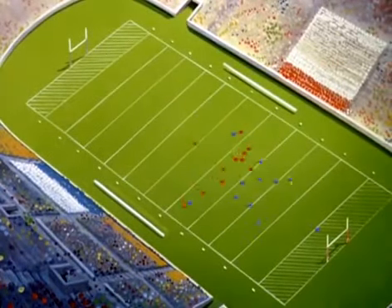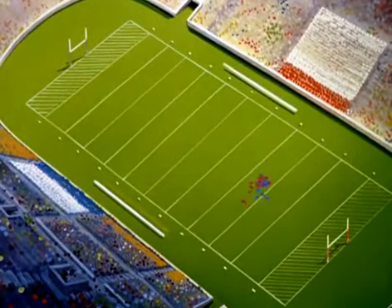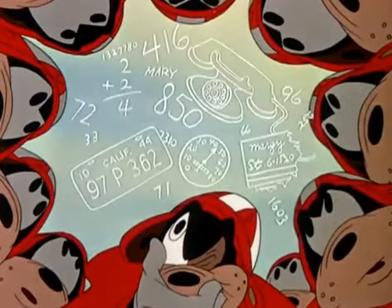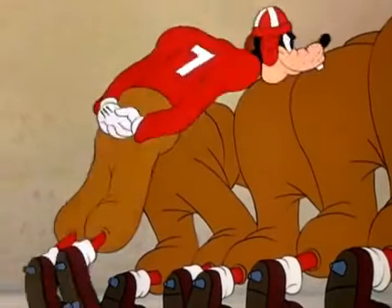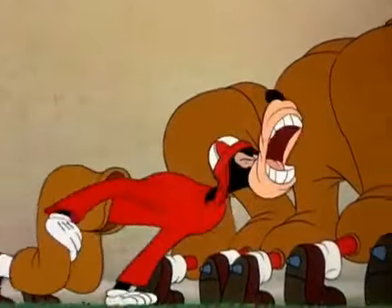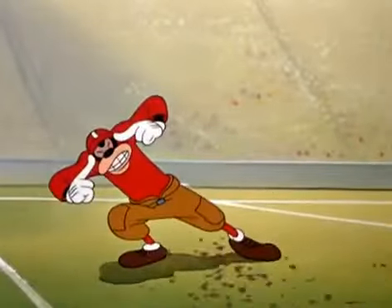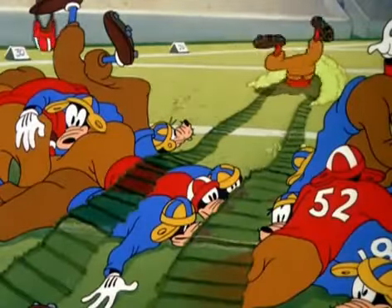Back to the game. Taxidermy Tech kicks off to Anthropology A&M but the ball is fumbled — yes, and now it's Taxidermy Tech's ball. They go into a huddle. The quarterback, or field general, looks over the defense and decides which number to call. They come quickly out of the huddle, the line shifts into position, the quarterback barks his signals, the backfield shifts, the ball is snapped. The quarterback hands it to the halfback, gives it to the fullback — a drive from center for a gain of eight yards. That quarterback's a smart boy!